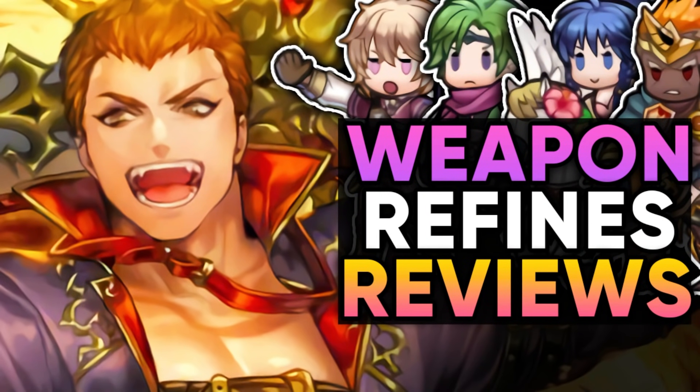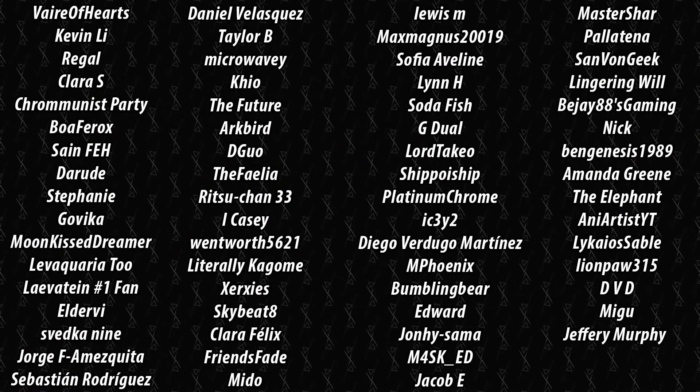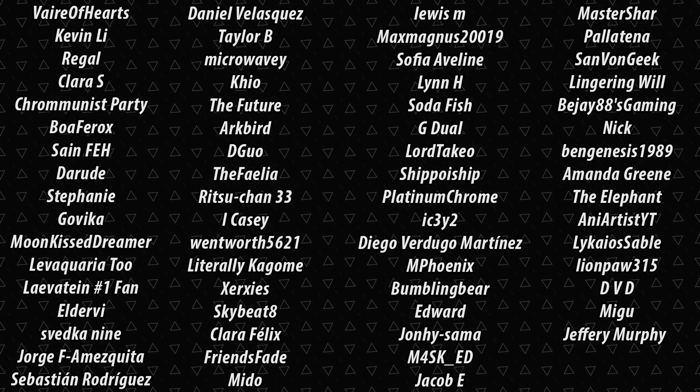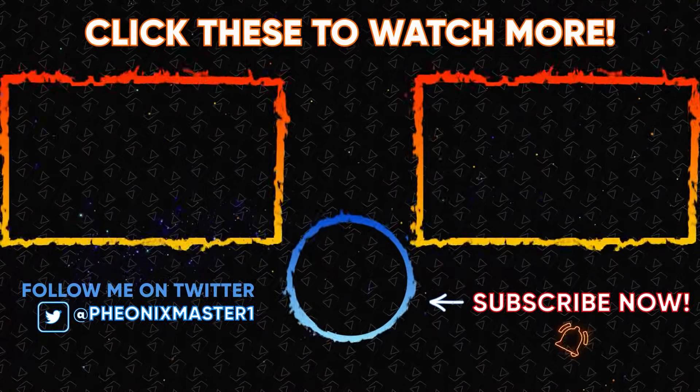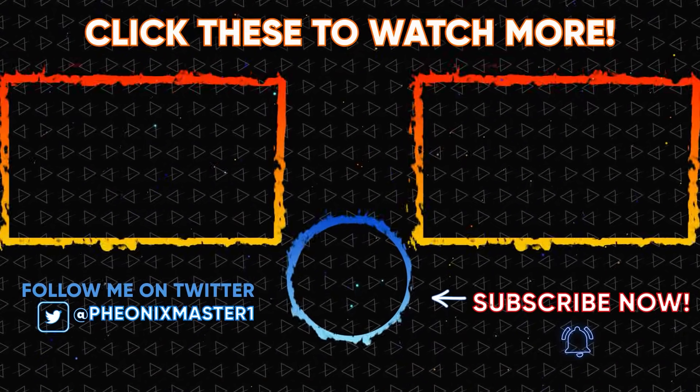Overall, I feel like these weapon refines are pretty solid all across the board, but they're not gonna be anything too meta-influential. If you're using these units, this is gonna be a pretty nice buff to you, and Summer Tana is pretty interesting — but she's a seasonal unit and I don't think I'm gonna be seeing her that much in Aether Raids defense compared to Brave Catria. So I hope you all enjoyed this video! If you did, make sure to share it with your friends who are trying to build any of these units. Leave a like and a comment — it helps me tremendously. You can always support me directly by using Super Thanks down below or becoming a YouTube member. For more FEH analysis videos, make sure to subscribe and hit the notification bell, because YouTube sub boxes are about as functional as Raven after seeing a weapon refine of Linus that he wouldn't be able to get. I'll see you guys next time — thanks so much for watching and have a great day!